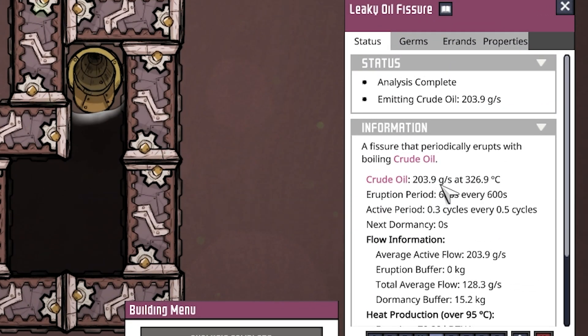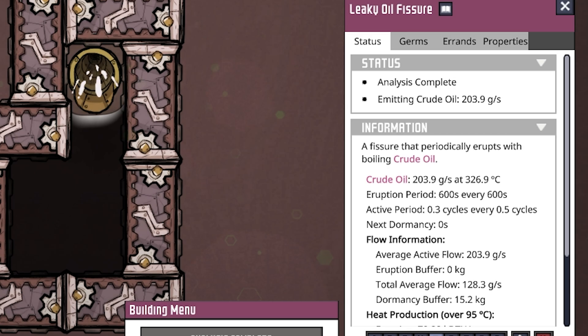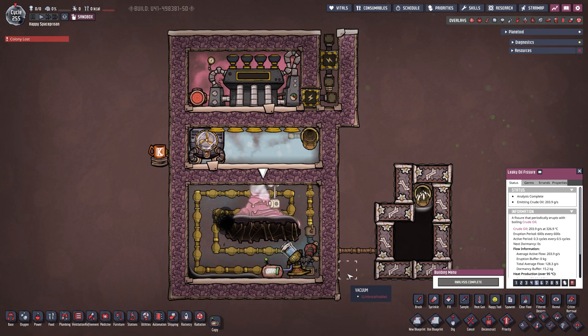We are running at 203.9 grams per second at 326.9 degrees Celsius. The eruption period is 600 seconds every 600 seconds — it is actually always running, but it's still a very small amount. That's just how the leaky oil fissure goes. I personally want to put it into infinite storage, accumulate it, and then use it for whatever you want: produce plastic, produce petroleum for a generator — one of a million things. The amount is very small compared to a normal oil reservoir, but the system is simple and I'd definitely build it. No maintenance needed, just a little bit of power, and it runs forever.